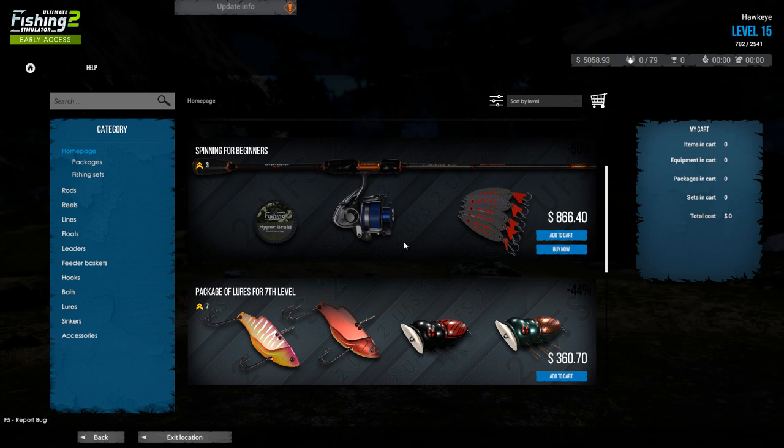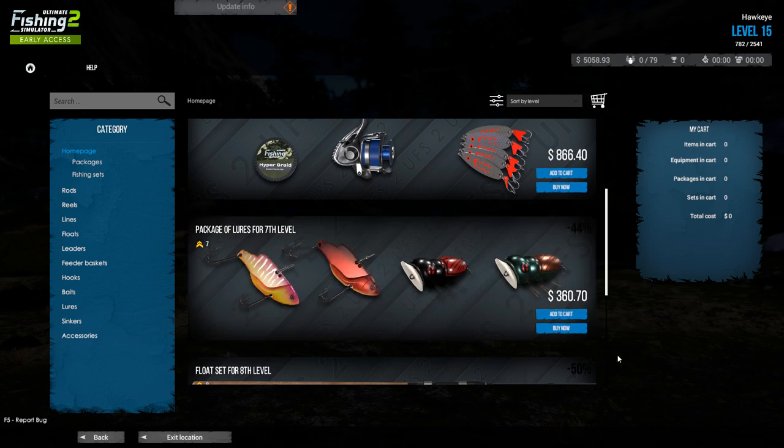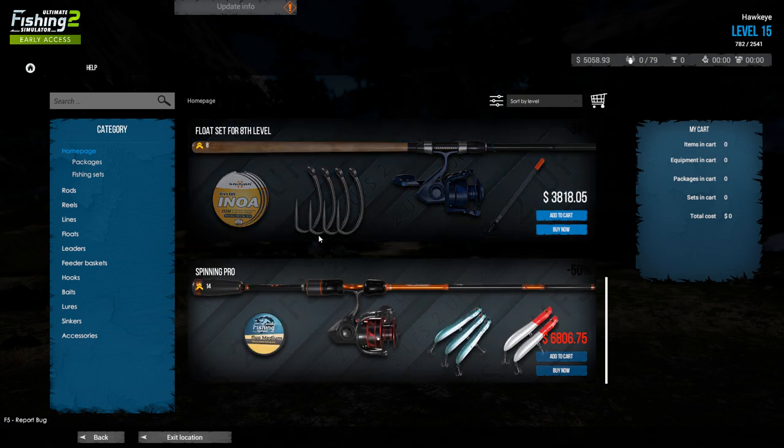There are some packages that you can purchase, and this one right here — this package of lures for seventh level — has these two Sassus lures and these two bug lures. For the money, these are definitely worth your time, especially these two lures. These two lures are amazing in this particular waterway, and they also are in the Kiel Canal. Some of these packages are really good deals, guys — really nice.